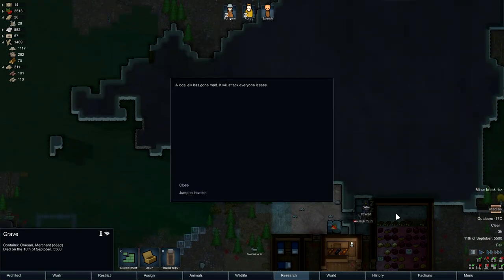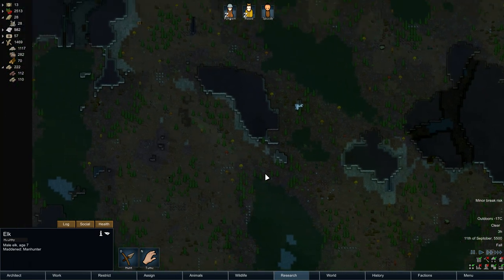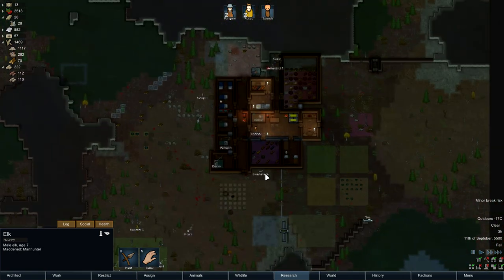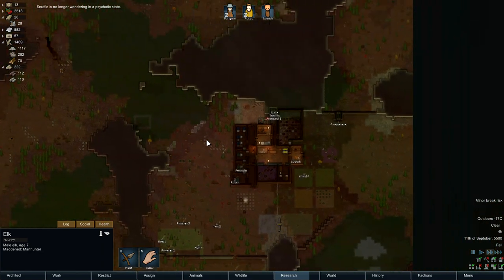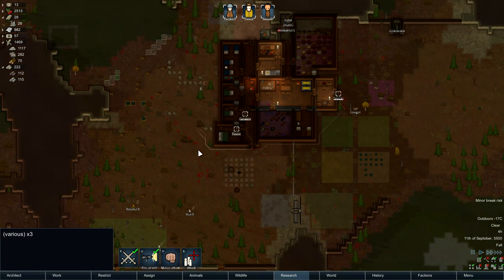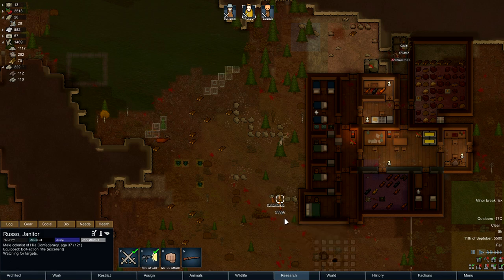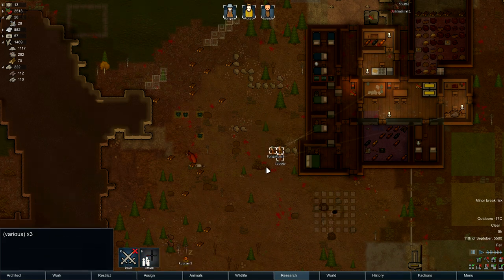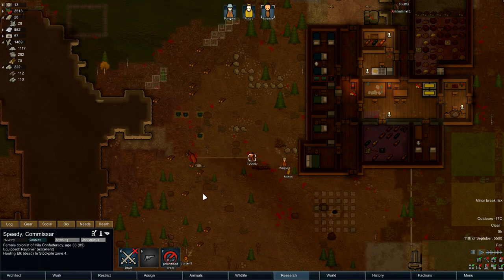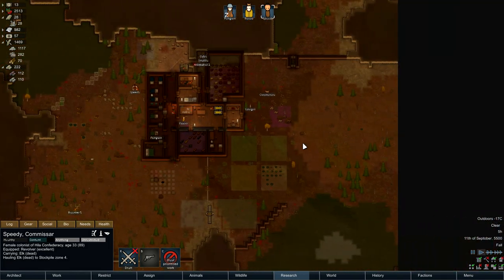Straight away we get a mad elk. We had a mad elk last time as well. So this elk is mad and it's going to make a beeline for us, no doubt. Let's get our defensive perimeter set up, but we don't have to worry about that too early. Let these guys get their sleep. On the plus side, it does bring meat to our door. Let's get everybody up and move them here.